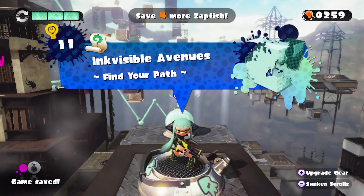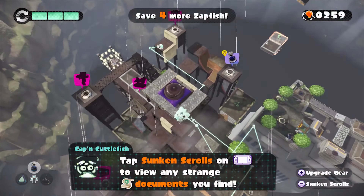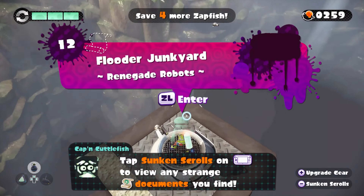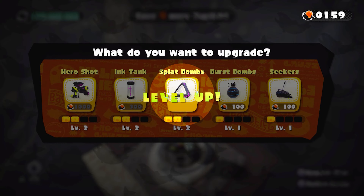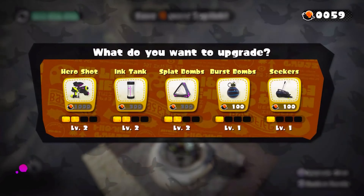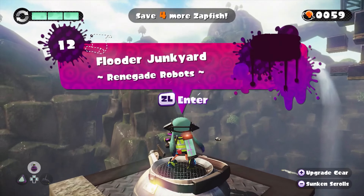Number 12 is all the way in the other corner. Before we head in, let's do some upgrading — let's upgrade our splat bombs to upgrade the blast radius, and same thing with the burst bombs. Beautiful. We'll do the seekers next, and then I guess we'll just loop back around. Let's do everything in order.